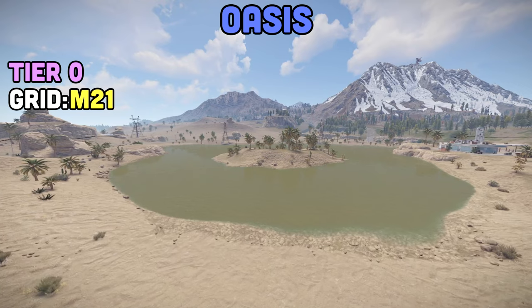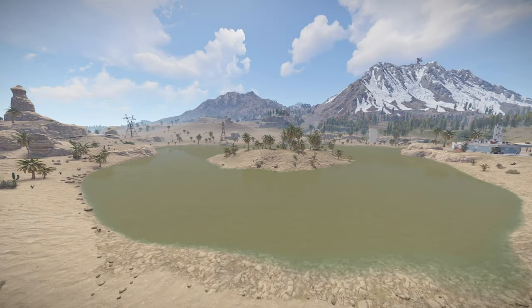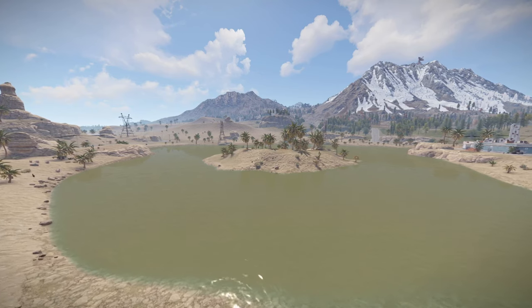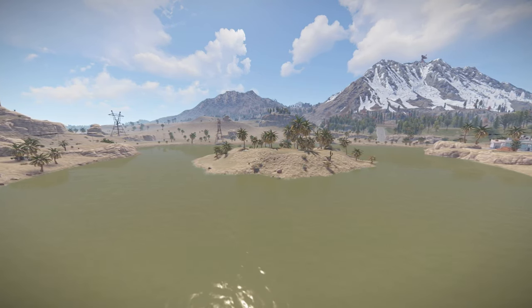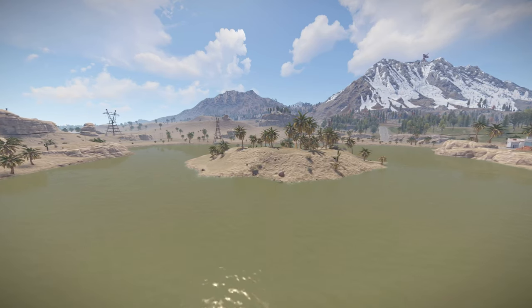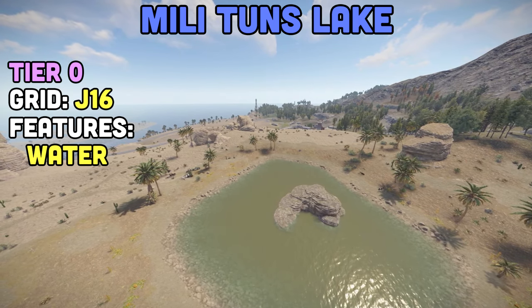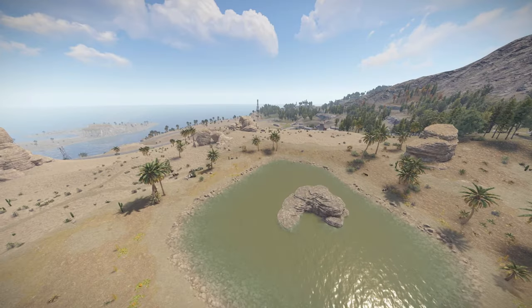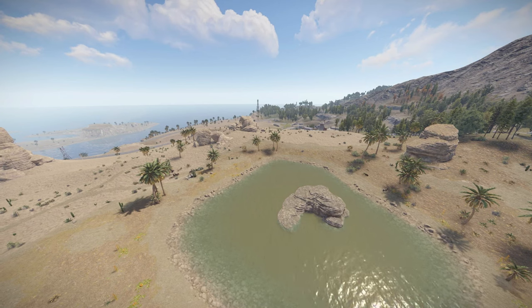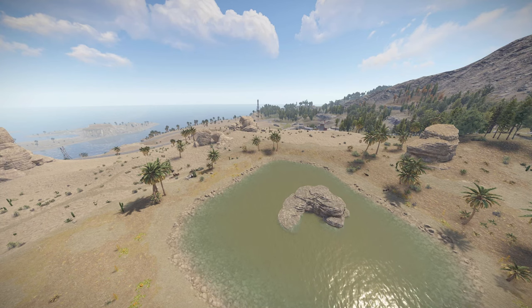Oasis — not the 90s band — is an amazing build spot out in the desert, found at M21. Honestly, this is my favorite spot to build. Now with electricity, you can only imagine what kind of cool farms people would build because of this infinite water supply. I can definitely see this being a spot that clans contest on wipe day. Millitons Lake, obviously next to Military Tunnels, is located at J16. It can be used as a build spot with infinite water supply, or a place to wash off the salt if you lose all your gear to a grub down in Military Tunnels.